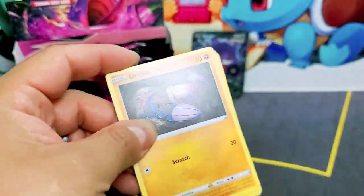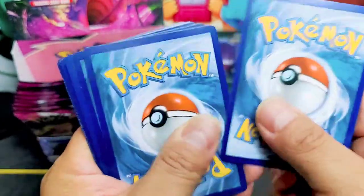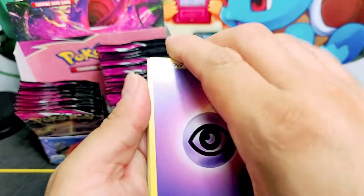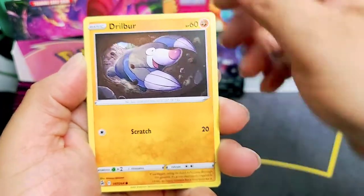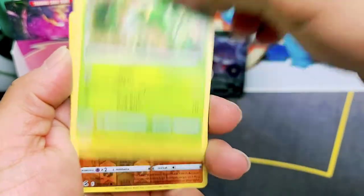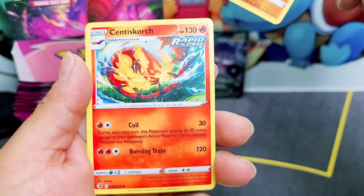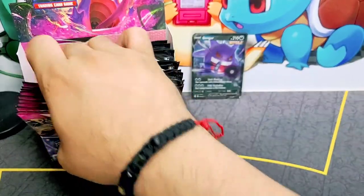Let's see what we can pull here. We have a Quick Ball, Barraskewda, Copperajah, Dredraws, Bulbi, Mudkip, Caterpie, Morpeko, Falinks, and a Centiskorch non-holo.